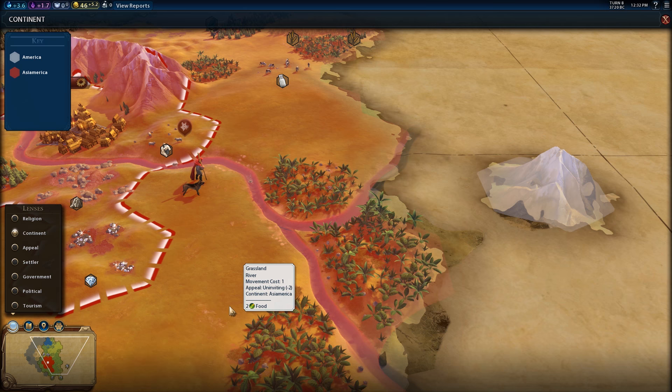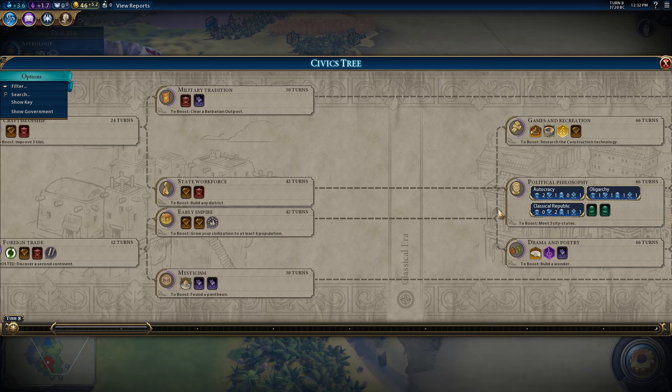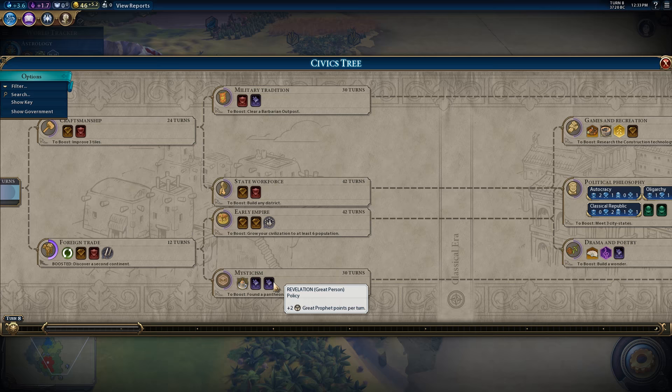I just built my first scout and found a second continent, which is great because that boosted the civic of Foreign Trade. Now, obviously getting astrology is the number one priority right now in terms of either the civic tree or the tech tree, but something else to keep in mind for later down the line is Political Philosophy. You want to boost Craftsmanship, Foreign Trade, State Workforce, and Early Empire, and obviously Political Philosophy, so that you can get a government. Because it's very likely that you're going to get up a pantheon, which will boost a civic that offers you a policy giving you plus two great prophet points per turn.